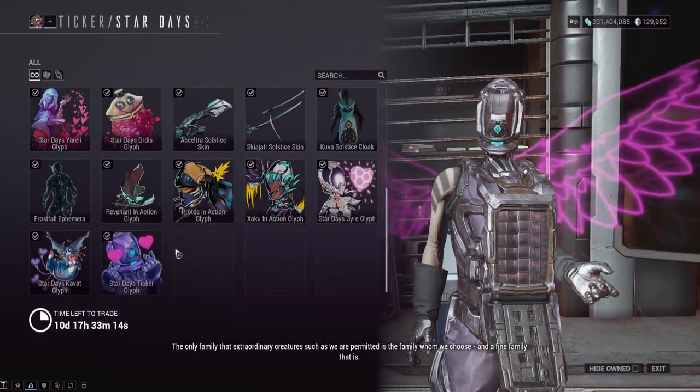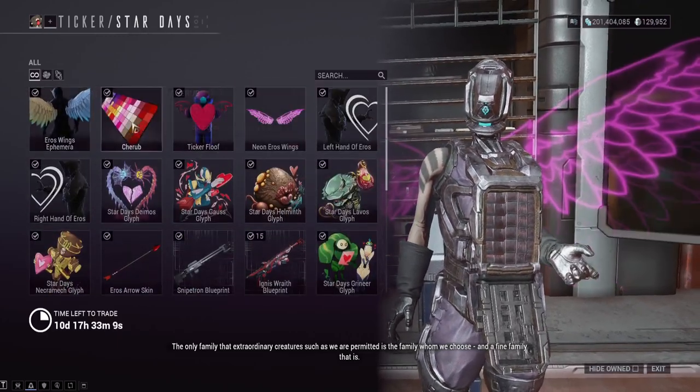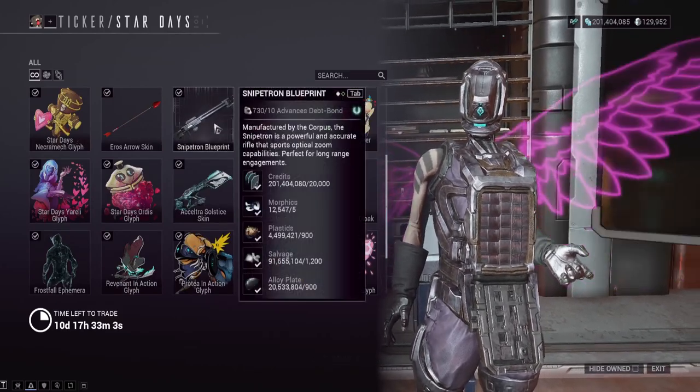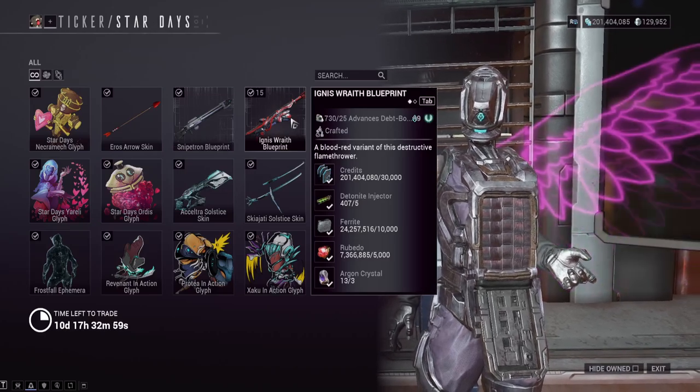And that is literally it for Star Days, guys. You've got two cosmetics I'd recommend, and you've got some weapons — one that is randomly only available here, and then one that is available in the dojo and probably shouldn't be here anymore.